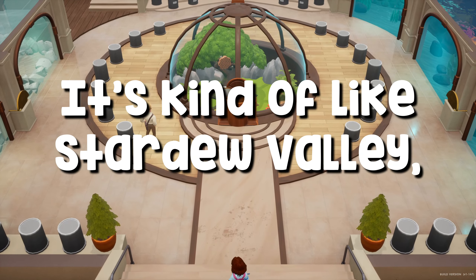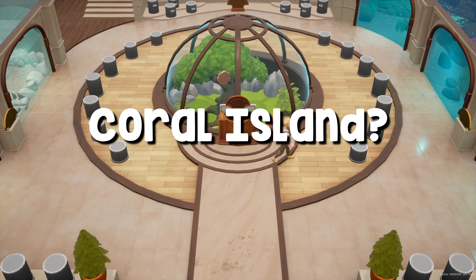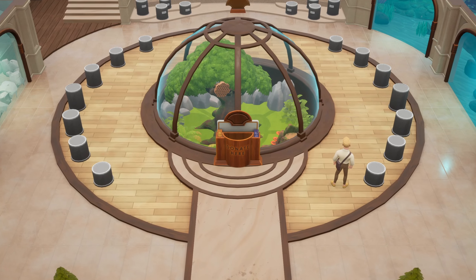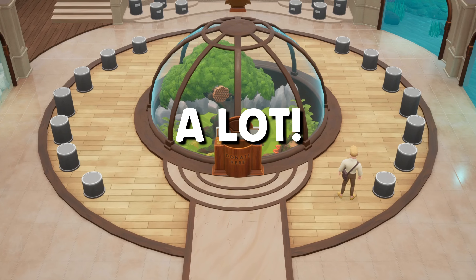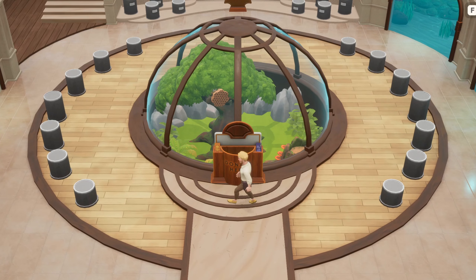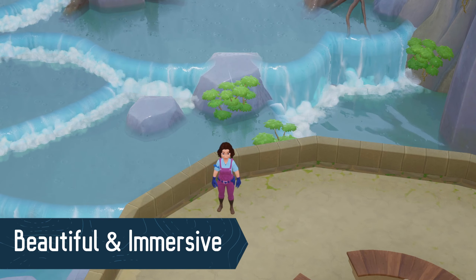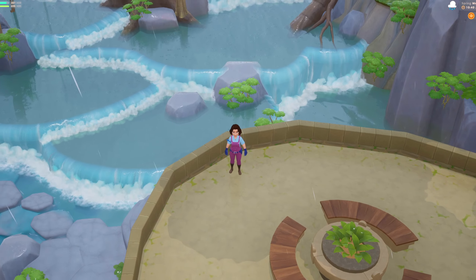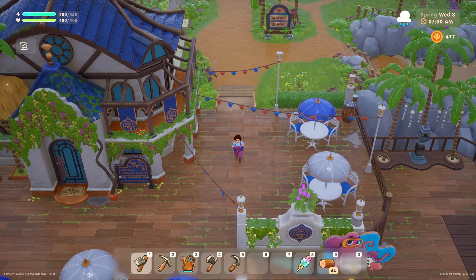It's kind of like Stardew Valley, but what's different about Coral Island — different from Stardew and different from other farming and life sims? Well, a lot actually. For starters, the game is undeniably beautiful and immersive. You have a gorgeous island to explore and pretty graphics that are not pixel style.